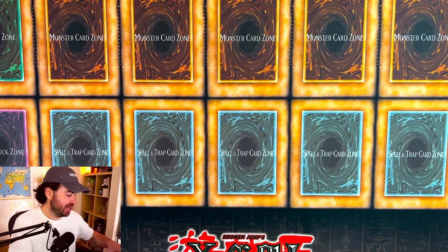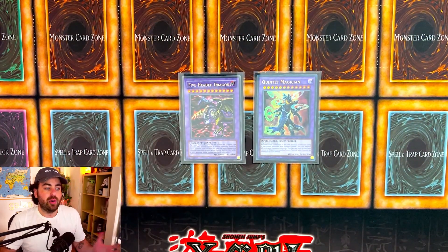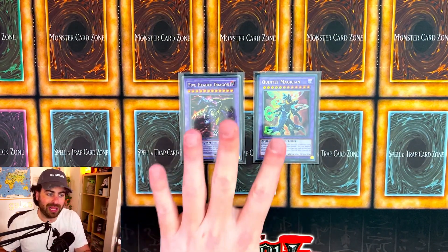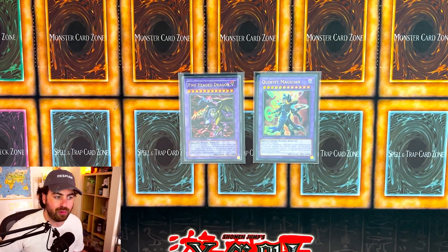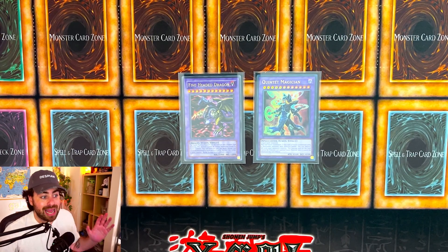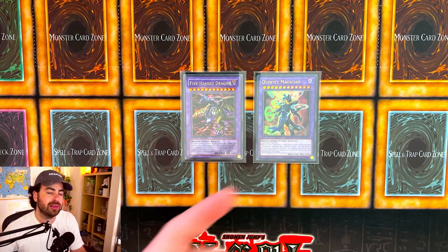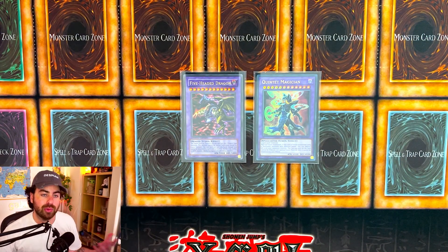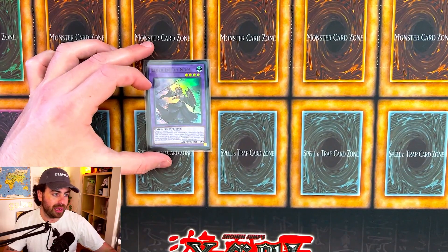For the extra deck, we have two Level 12s: Five-Headed Dragon and Quintet Magician. There's no specific reason to play these two exactly — any level 12 Synchro or Fusion monster will work. Right now there's no monster that gets you value when sent to the graveyard, but the new Despia Synchro monster in Cyberstorm Access will actually be a good way to summon Alba Zoa. For now, choose a level 12 you like — preferably a dark Fusion monster so you can use it for Shadal Schism with Apcolon to summon Winda. That is the only rule I'd give for the extra deck.